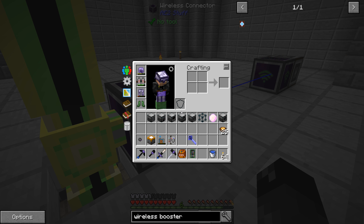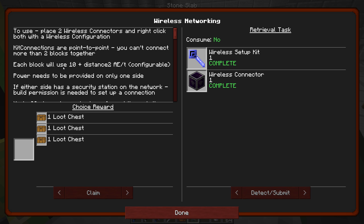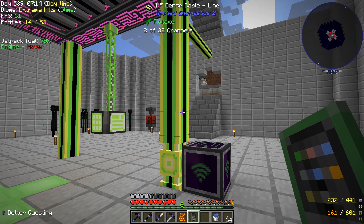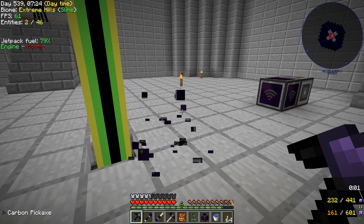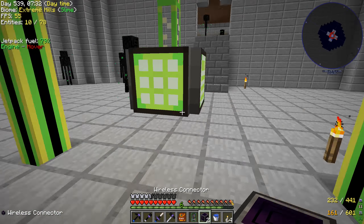The quest book says each block will use 10 plus the distance times two AE power per tick, so it can get pretty pricey depending on how far away you want to put it. I don't know how this compares to using the quantum link chamber. I think you can only get 32 channels out of this, which in our setup using P2Ps for everything would be really good. But I just don't know if we're going to be using these — we'll see if it comes to a point where that makes sense.